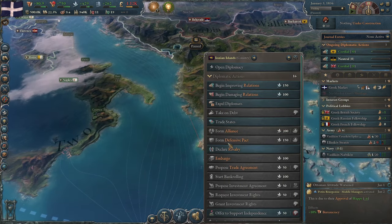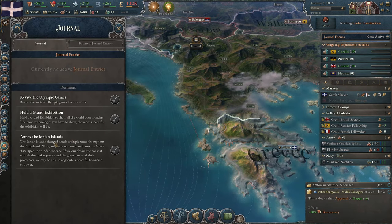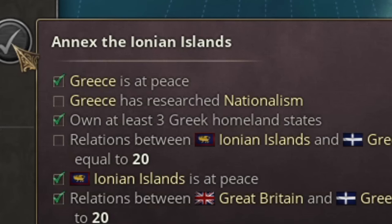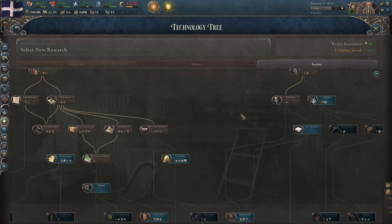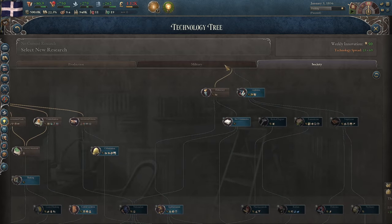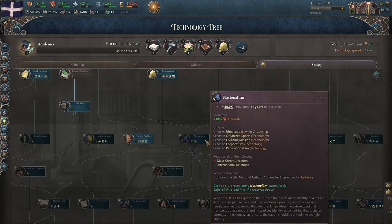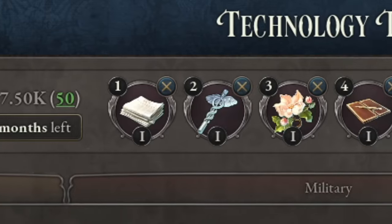And let's not forget about the Ionian Islands. This is tied to a journal entry where I can annex the Ionian Islands, but first I had to research nationalism. Unfortunately, I had a long way to go because Greece is incredibly backward, so I had to research all the tier 1 sociology texts to avoid penalties when developing tier 2 nationalism. There were a lot of these texts.